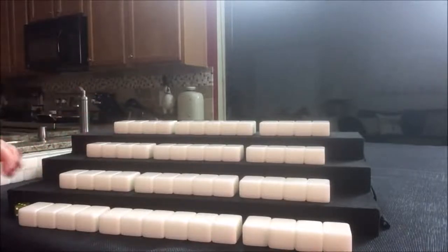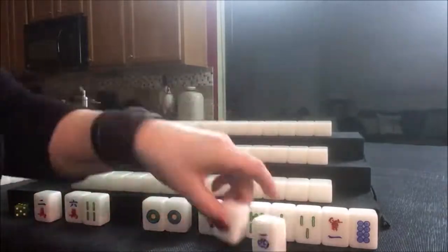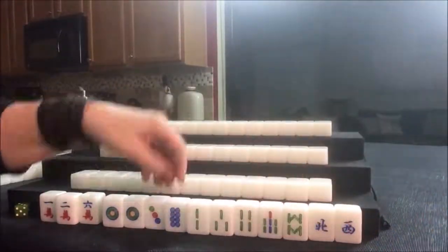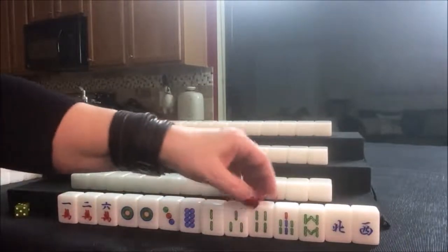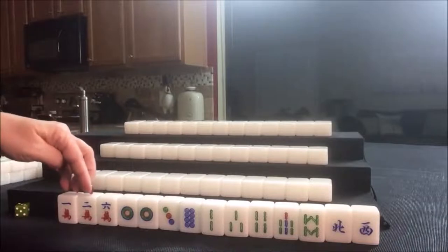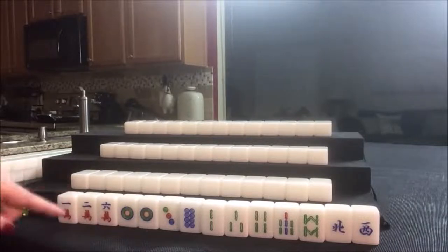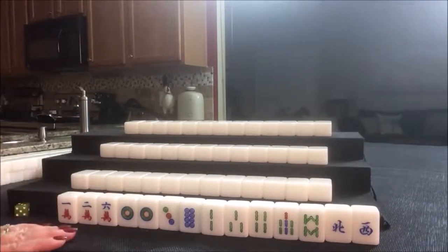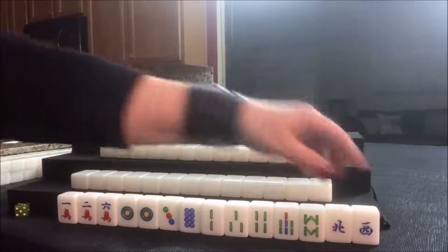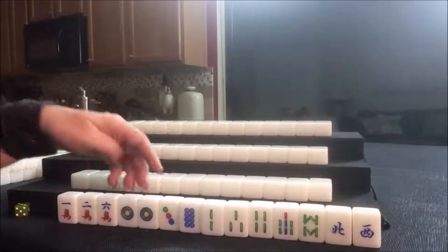Let's look at what each player has, starting with east. For east, we have more bams than cracks and dots. We also have a pair, and a one-two-three potential. I'm thinking we should try for mixed triple chow — that's number 41, three chows of the same sequence in a different suit, and that is eight fawn. We have a north and a west; it's east round and east seat, so those won't give any score. I think mixed triple chow might work here.